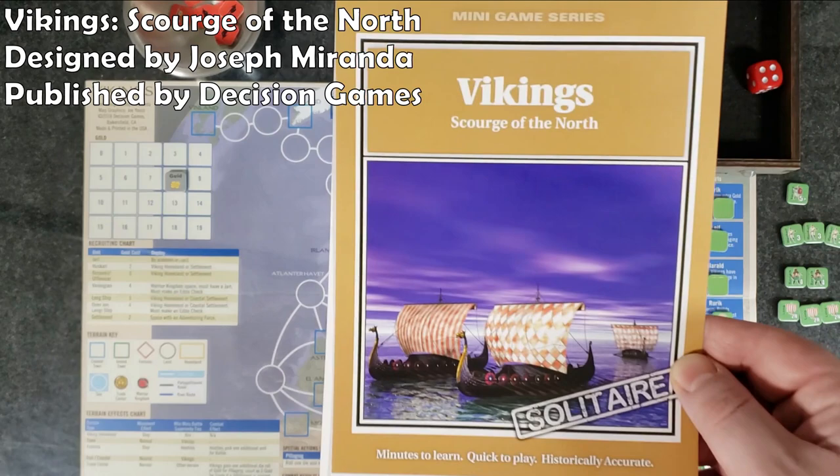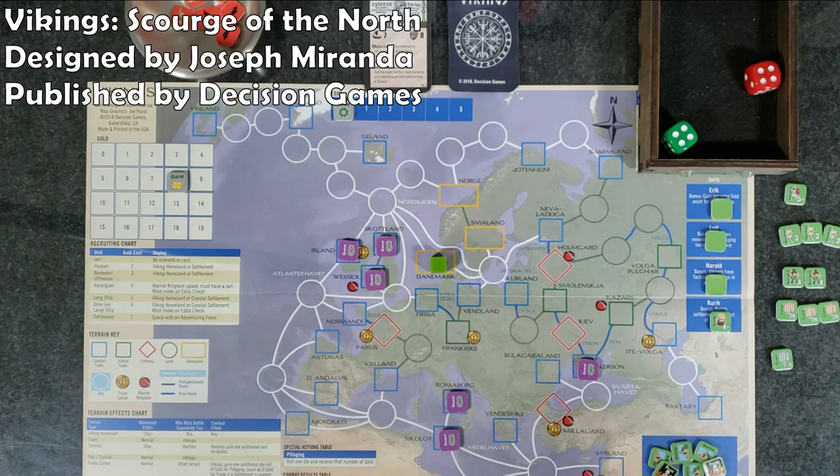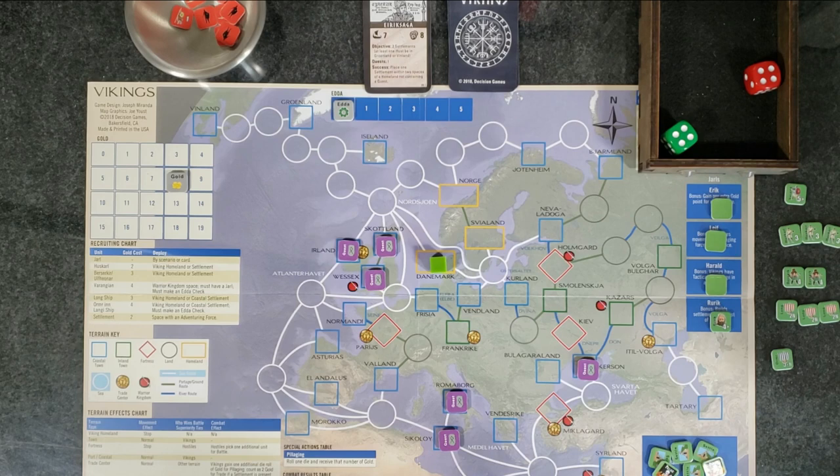Hey everyone, Wayne here. Today we're going to do a playthrough of Vikings: Scourge of the North, a minigame from Decision Games. Vikings is a quick little solitaire game. This one is designed by Joseph Miranda. The map graphics are by Joe Use, counter graphics by Nadir Elfara, if I pronounce that correctly. It's an interesting little war game covering a topic that I don't think there are a whole lot of war games about.